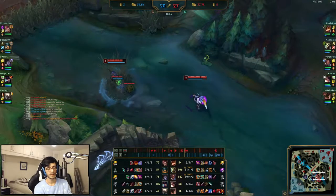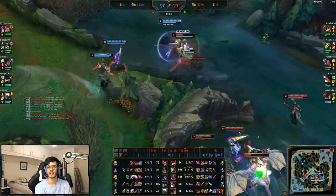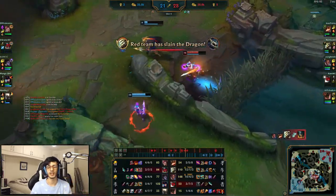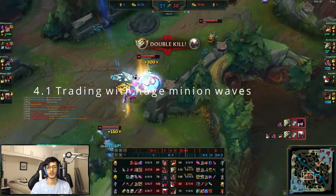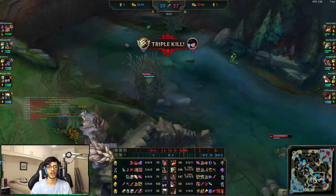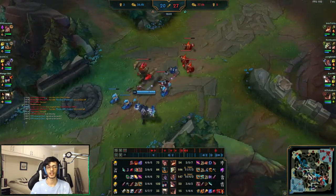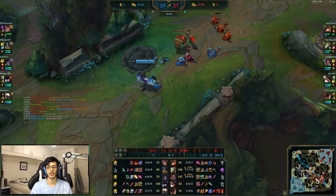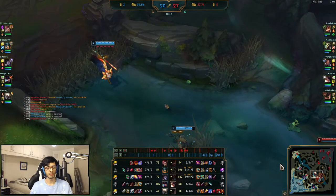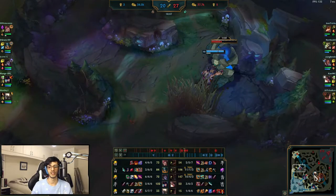Point number four I call unforced errors, which covers a huge portion of mistakes players make in pretty much every elo. The first is trading when there are tons of minions in the enemy wave. Minions are deceptively strong, especially early in the game. Once you learn your champion's strengths to a decent level you can selectively ignore this rule, but for now just count the minions before you go in for a big fight. For junglers, make sure you aren't ganking when the enemy wave is gigantic and under tower — remember how much minion waves are worth.